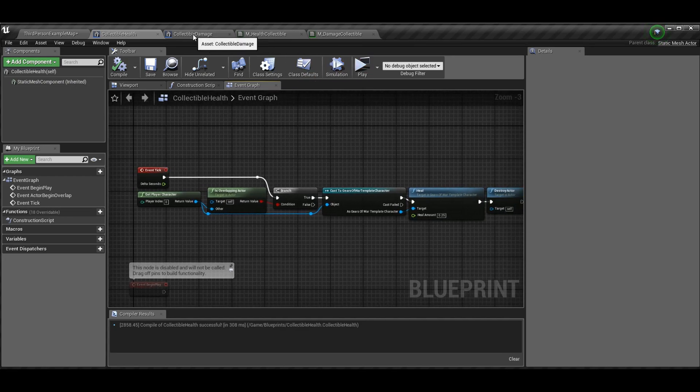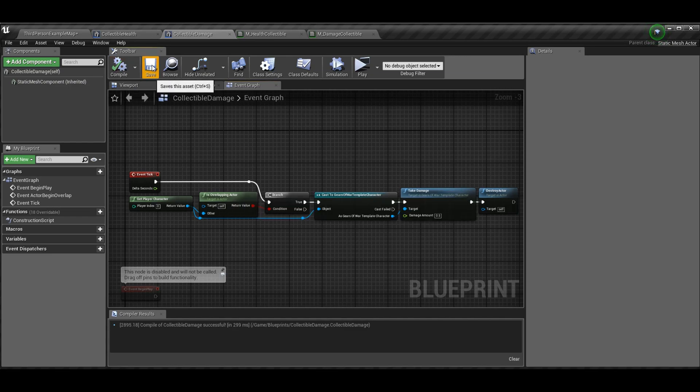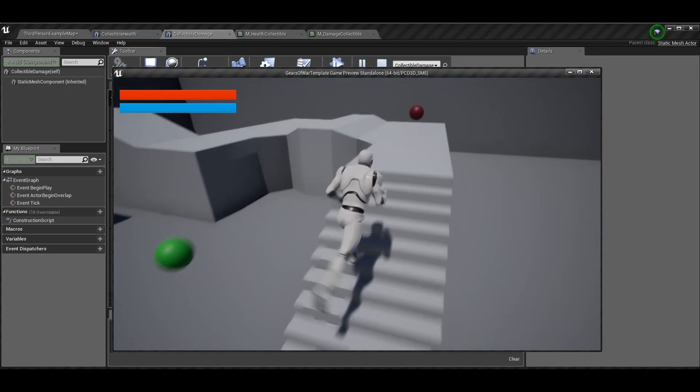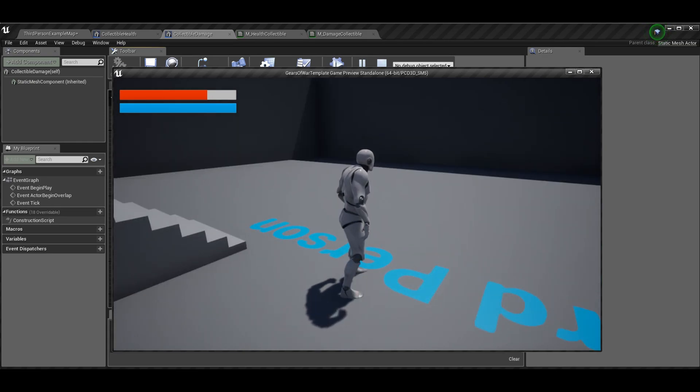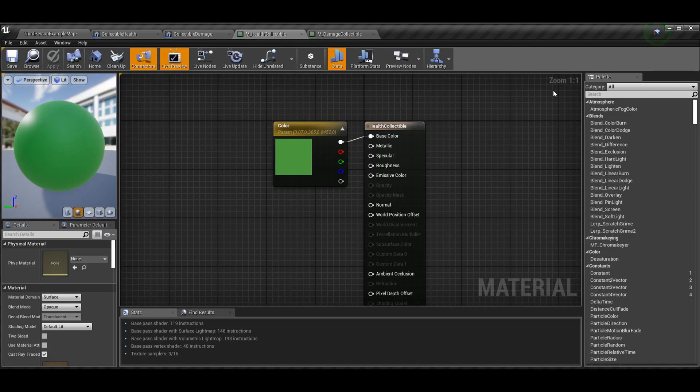The collectible damage blueprint is pretty much exactly the same. Imagine these were spikes or whatever you have as your obstacle — you can actually use this for any sort of collision. It'll be slightly different for enemy players since you need blocking collision unless you want to walk through people, but we'll go over that in another episode. In this case instead of healing, we call our TakeDamage function. I decided to take damage for 0.5 — half of our health — that way you can see the health is working: it goes halfway down and then back to 75% after healing.